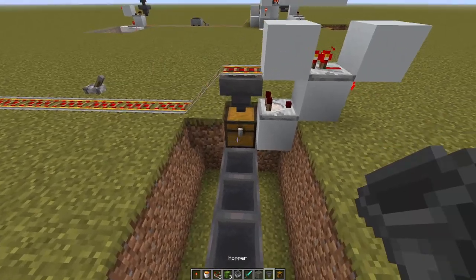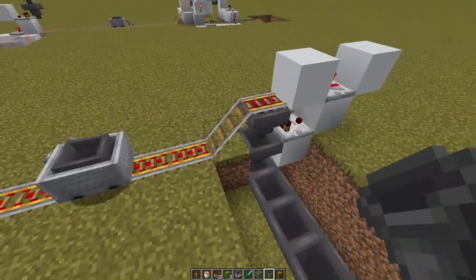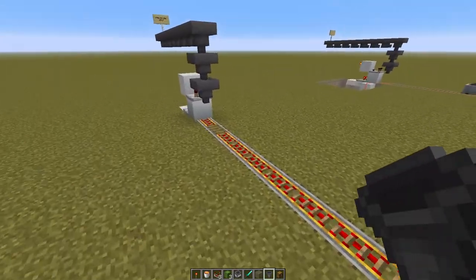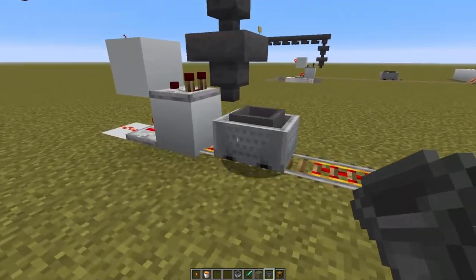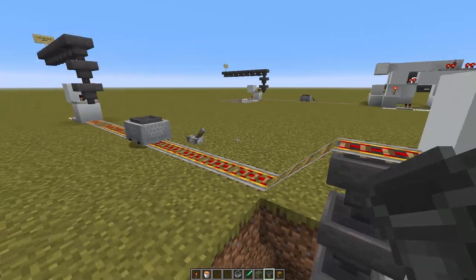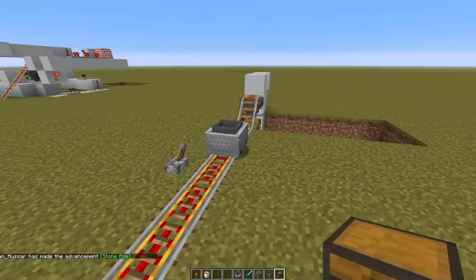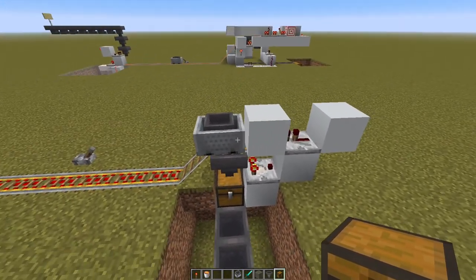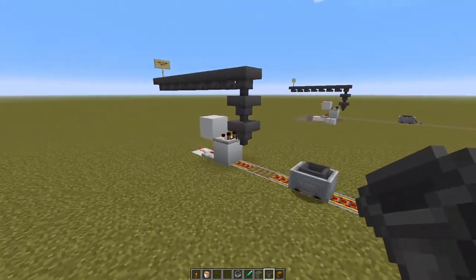A lot of people are finding that with the old system — which has a hopper there instead of a chest — or if there's too much lag, or if the minecart is going way too fast, it's a little more finicky. As you can see, it didn't really stop there and there's still stuff in there. But as soon as you put a chest down, it empties — and that's a fix that works for a large majority of people.